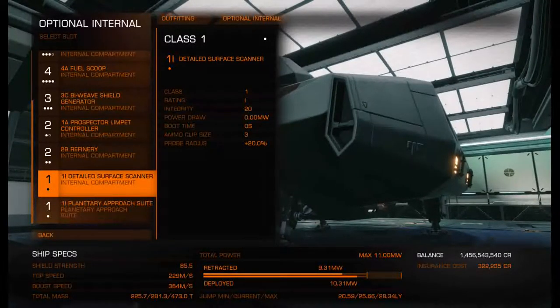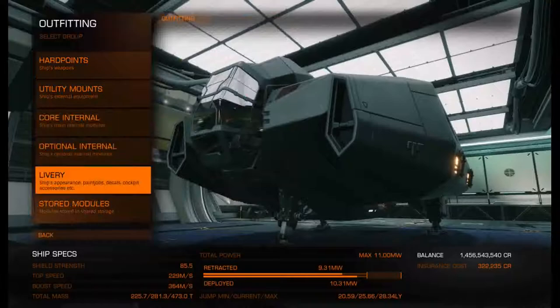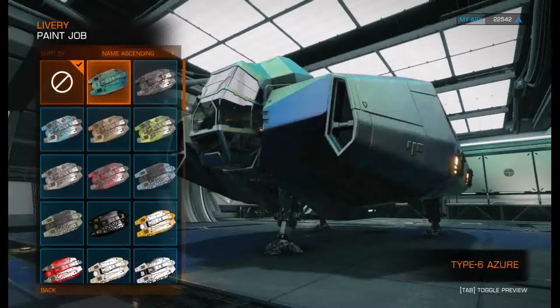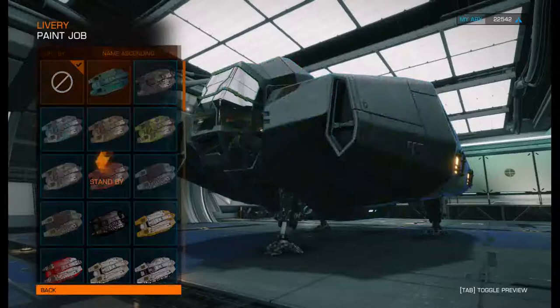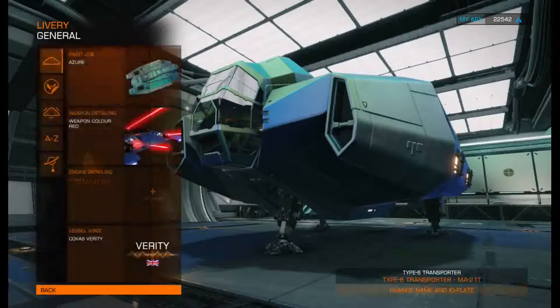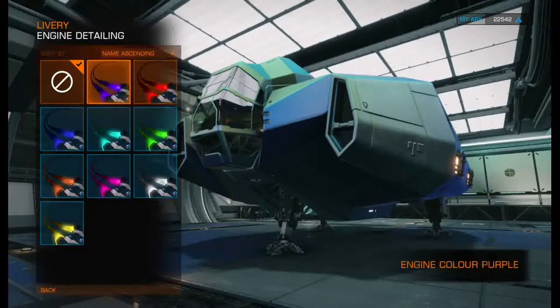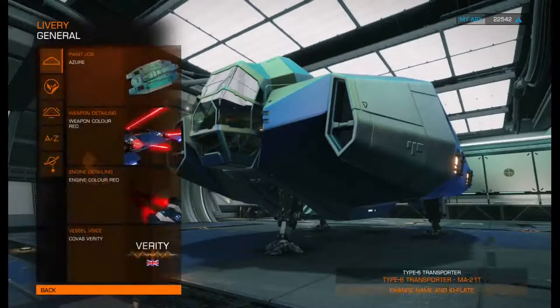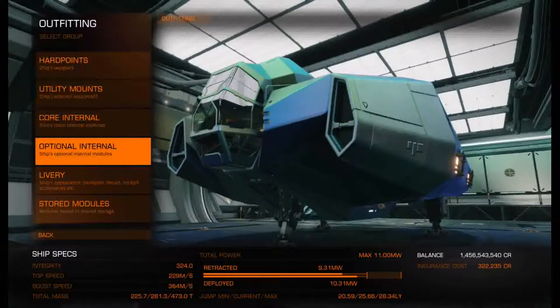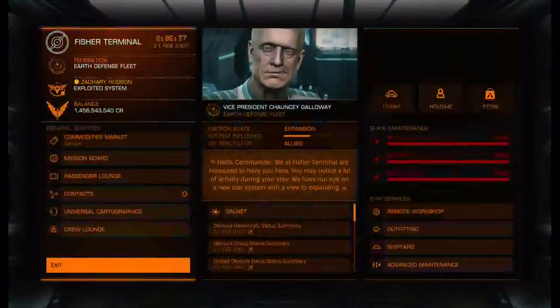That's pretty much the build. We can go into livery and check for any cool paint jobs — got Azure, so let's do some red mining lasers and red thrusters. Nice. Anyhow, now we have our cool Type 6 in Azure.